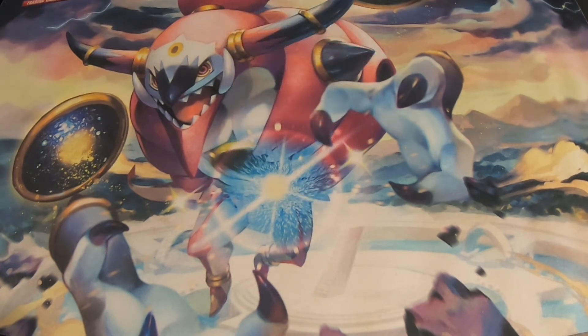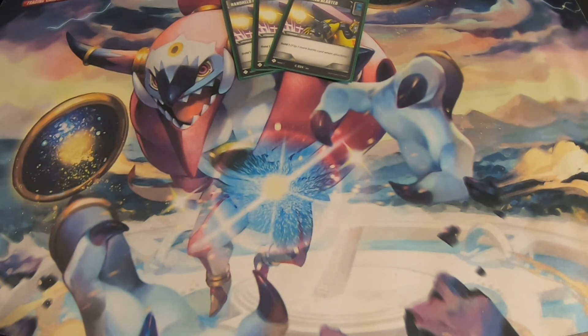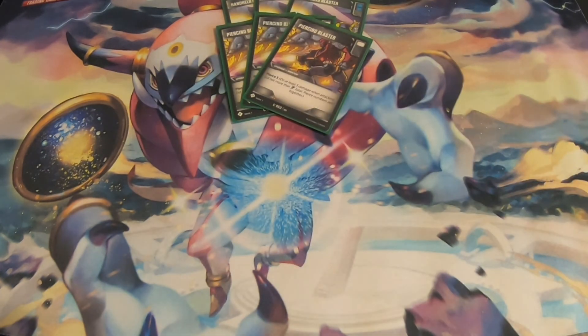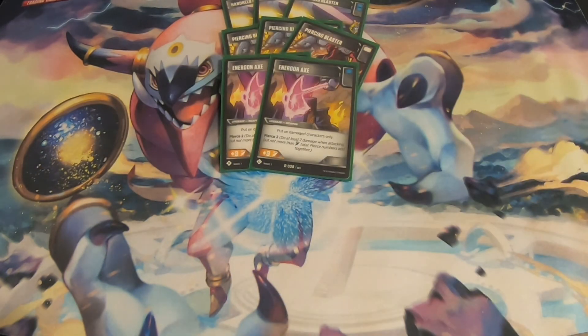Starting with weapons, we're playing 3 copies of Hen-Hill Blaster, a double blue pip card that gives Bold 1. It's a decent effect since we want to get pierce on a character, but there are better options when you also have Nightstick on someone. We're also playing 3 copies of Piercing Blaster — I needed some white pips, and a weapon that gives Pierce 3 right off the bat sounded good. We're also playing 2 copies of Energon Axe. It can only go on damaged characters, but since Horrible is going to be damaging himself, you can get it on fairly early. It gives Pierce 2 plus 3 attack, which is very strong for an already pierce-focused deck.